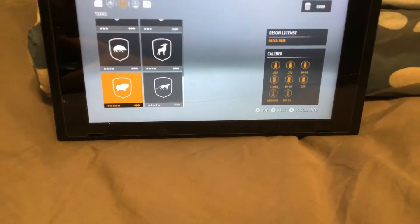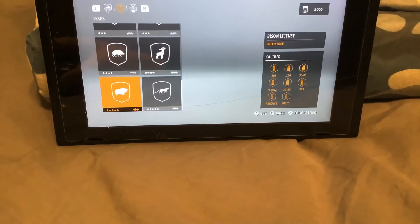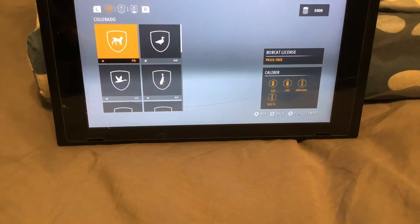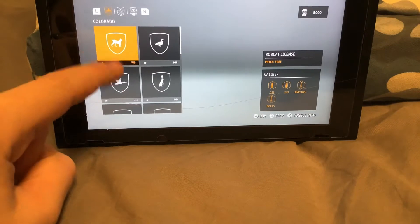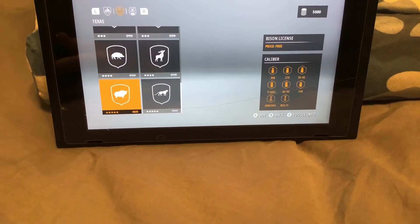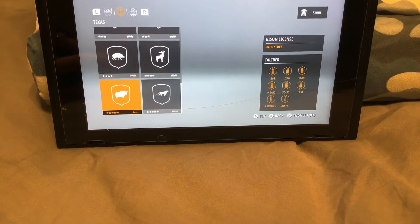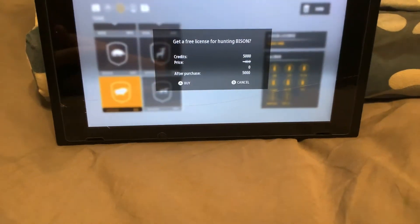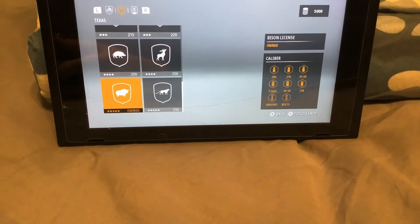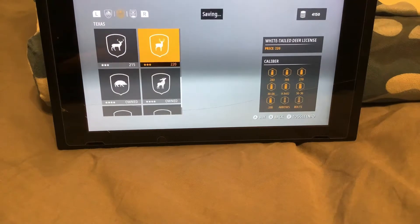I recommend getting the bison because it gives the most money out of everything in the game and it's one of the most expensive. You just start on Colorado, click one time, then scroll all the way to the bottom. I think bison is the best option and it's free. Then I'm just gonna buy the whole Texas region.